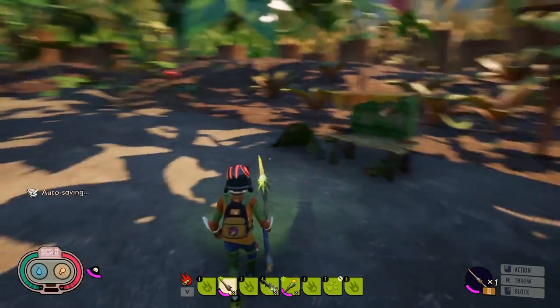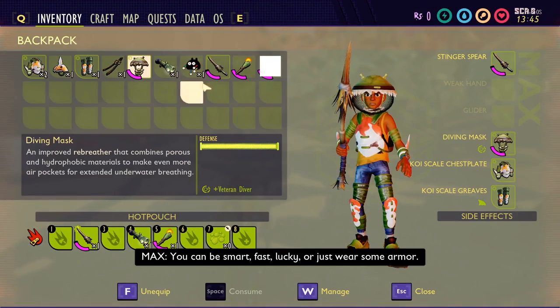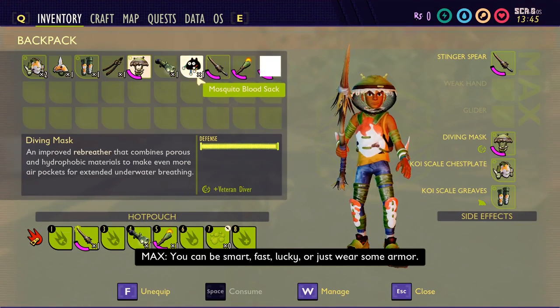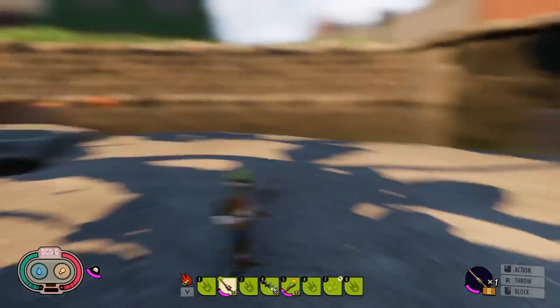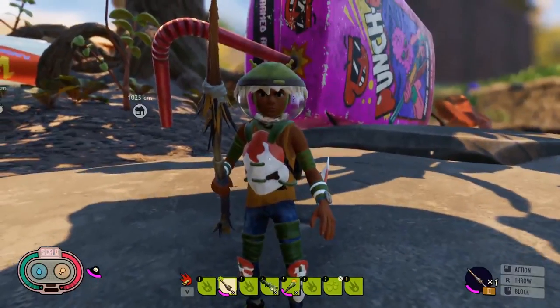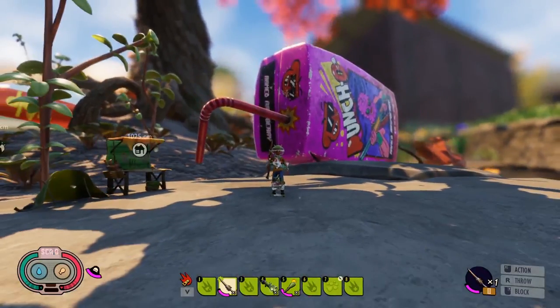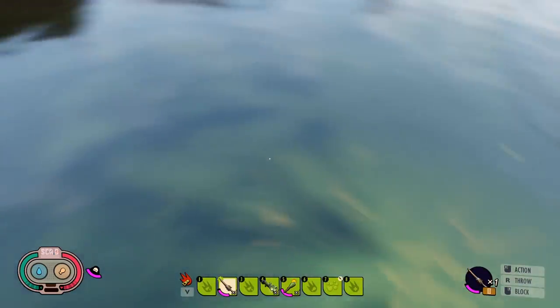The armor set for the koi looks pretty cool - there's actually a koi head on top, and part of the set appears to blink, possibly for light at nighttime. The appearance of each armor set looks different in this game. Let's check out what's going on under the water and see what that koi is up to.